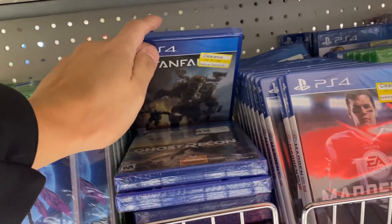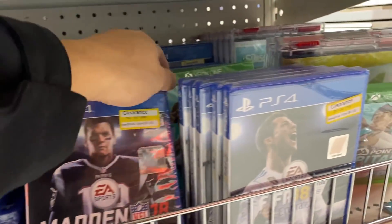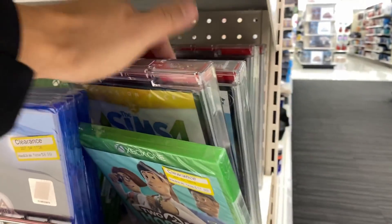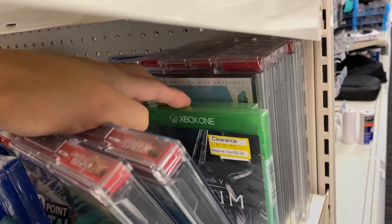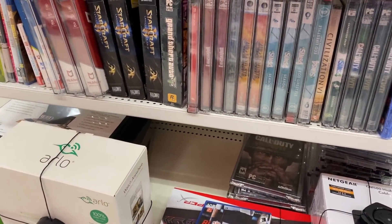Dishonored 2 and Rainbow Six - 5.99, that's awesome. Madden 18, good lord. Titanfall 2. FIFA 18. What is this - Two Point Hospital? What the hell is that? Skyrim. Somerset - I guess that's it.